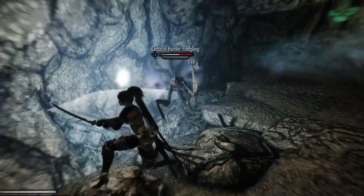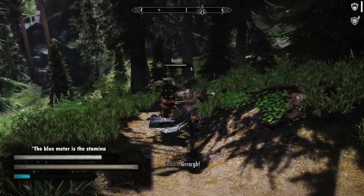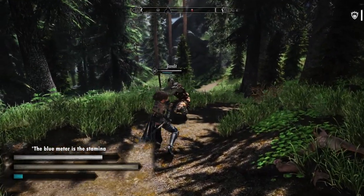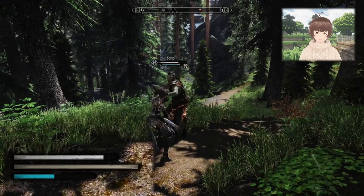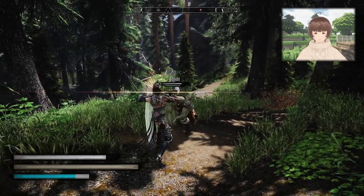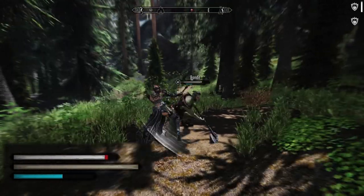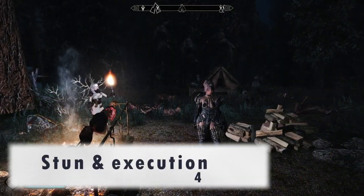Usually when I play Skyrim with the vanilla stamina system, I could pull off two power attacks before draining all stamina. Then it recovered extremely slowly so I had to spam stamina potions every fight. But with Valhalla Combat, the stamina is designed to recover much faster. Now we can enjoy more fighting and less potion junkie.